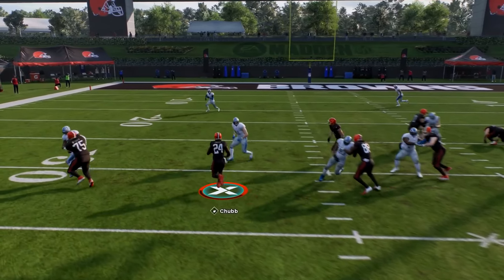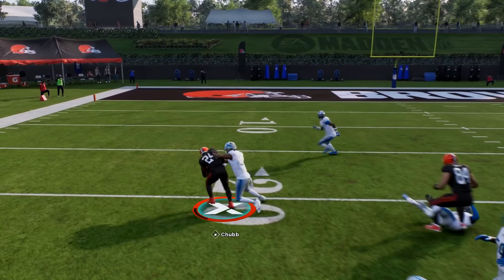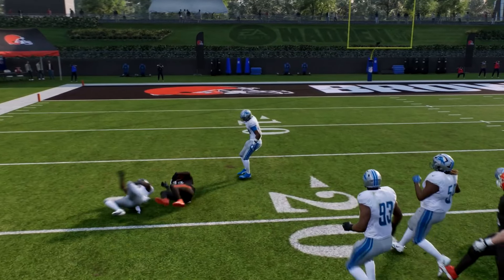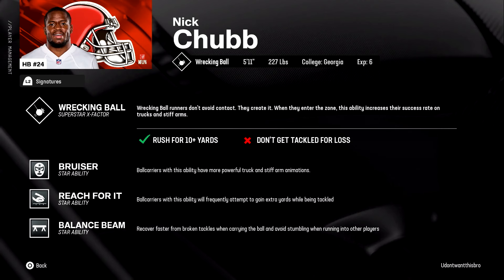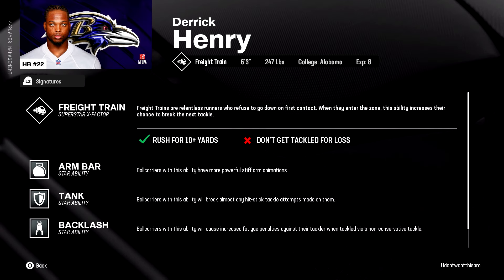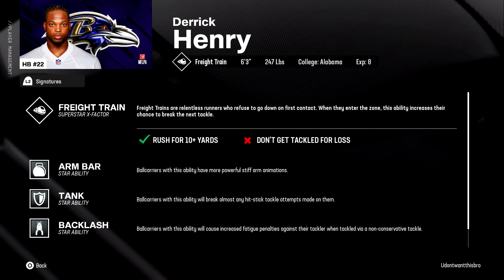Each rating has a better ability and animation that really matter when performing a stiff arm. Abilities also take account, such as Arm Bar, Bruiser, Freight Train, and Wrecking Ball. Arm Bar: more powerful stiff arms. Bruiser: more powerful stiff arms. Freight Train: increases your chances of breaking tackles. And Wrecking Ball: increases your success of a properly executed stiff arm.